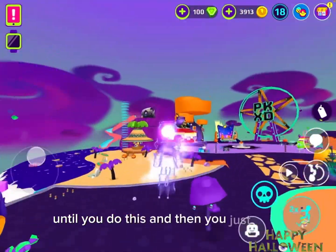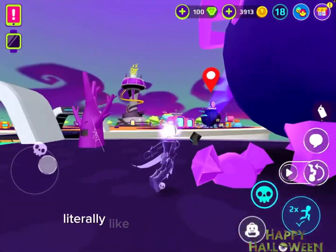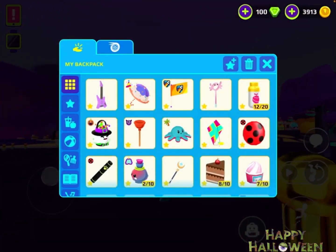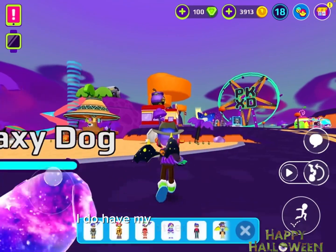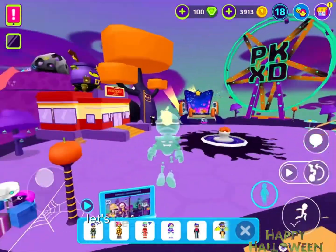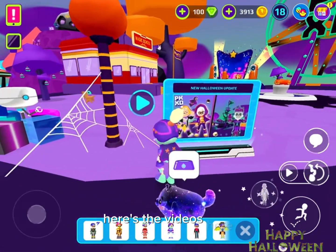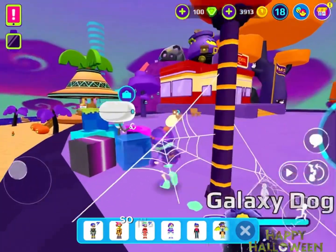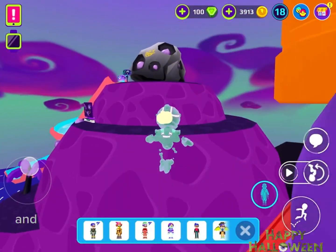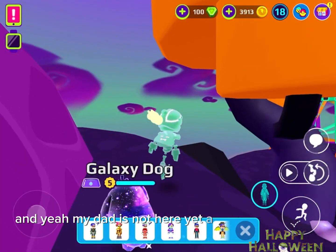This armor is really cool because it's just your regular skin until you do this and then you just jump — I am literally a ghost, literally invisible. Oops, it ran out. I do have my other ghost armor — this one activates for a couple of seconds. Yeah, this is a really cool update.